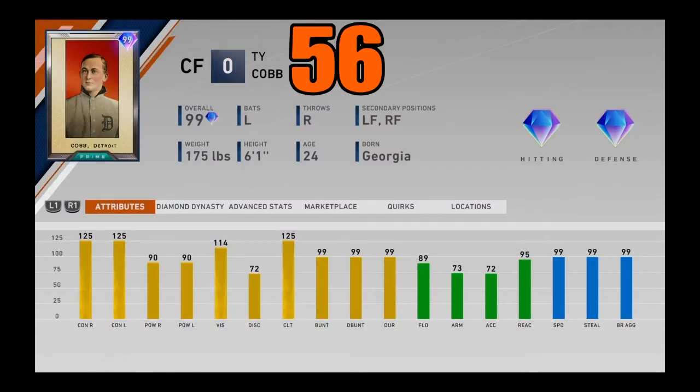At number 56, I got 99 overall Prime Ty Cobb, an inning boss reward — I think it was the 7th inning. He's got maxed-out contact on both sides with 90 power on both sides and 114 vision. Pretty good fielding out there just a tad below 90, but his arm is a bit of a noodle. Of course he's got maxed-out speed and also pretty good bunting ability. He's a pretty solid hitter even if you don't want to use the cheesy speed and bunting approach. 90 power and maxed-out contact coming in at number 56.